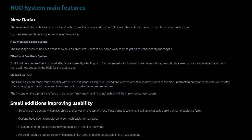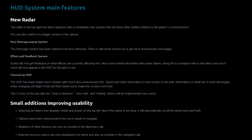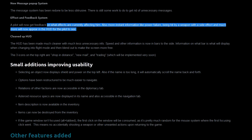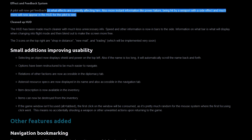So the message popup will be less disturbing, and effect feedback — the pilot will now get feedback on what effects are currently affecting him. Also, more instant information like power failure, being hit by a weapon with a side effect, and much more will now appear in the HUD for the pilot to see. And the HUD has been cleaned out, which you already noticed.